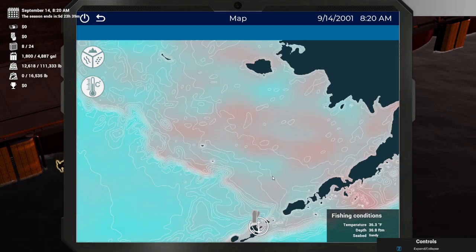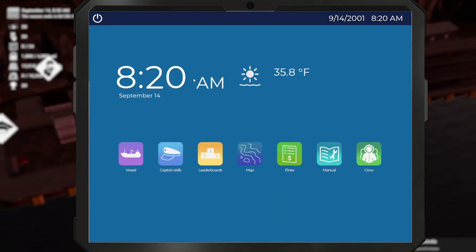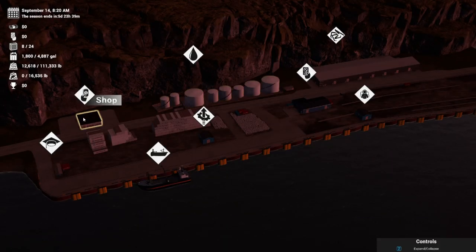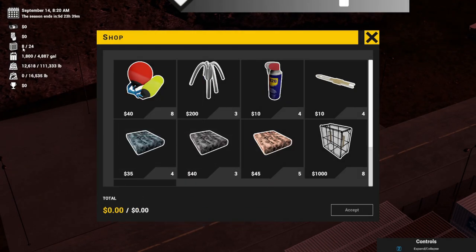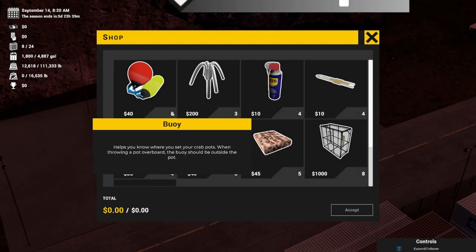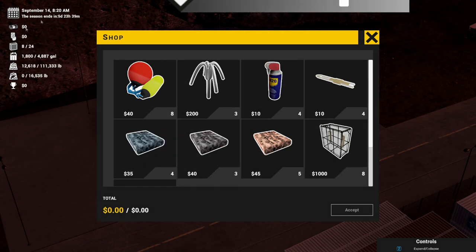We are going to jump right into this, but before we leave I want to make sure that we have the correct gear. So we're going to visit the shop. We want to make sure that we have enough buoys to match the amount of pots we have on the boat. Right now we have eight buoys and eight pots. I did spend all of our money from last season unlocking the crew management skills and the ability to increase our pots on the ship.